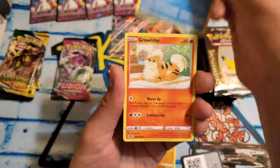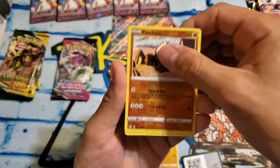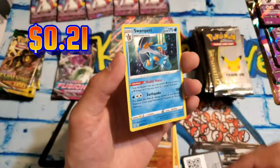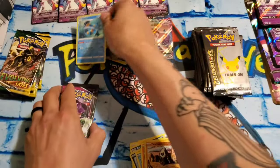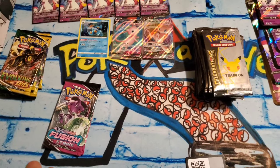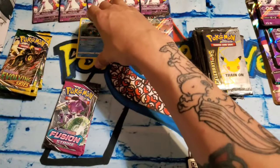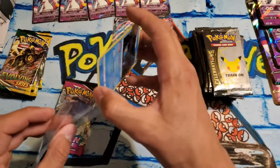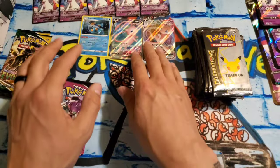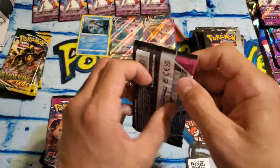Mankey, Cloncher, Growlithe, Stuffle, Reverse Pancham, and we got a Swampert Hollow. I'm going to put that up there and grab a sleeve for it. My motto is always take care of them no matter what — even those Dark Sylveon promos up there are all in sleeves. I'm still really shocked that we just pulled those two cards. I definitely do not have those.